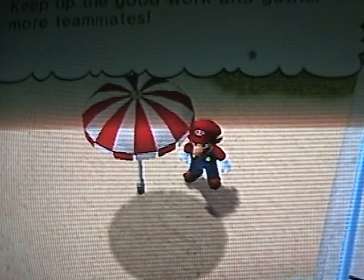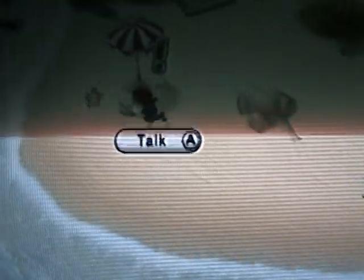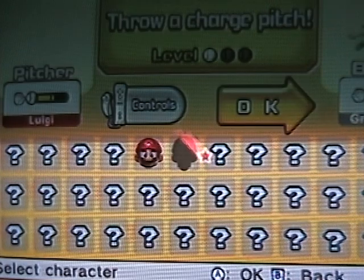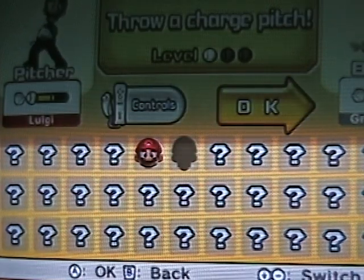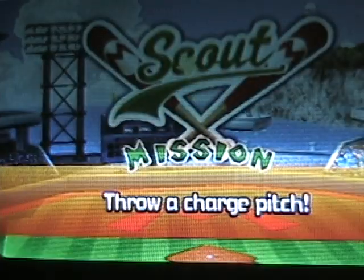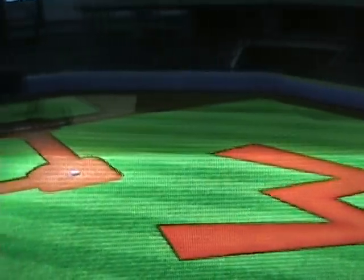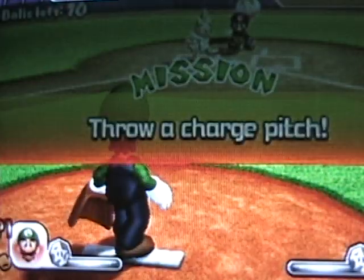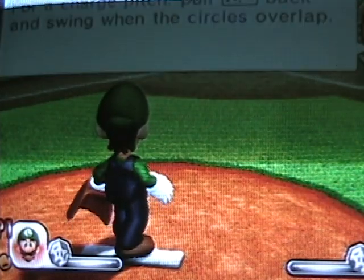Now we have the blue Noki. There are three types of Nokis. The red Noki in the middle can only be recruited if you already have two Nokis, so let's just recruit the green one first. To recruit, throw a charge pitch — this one's pretty easy.